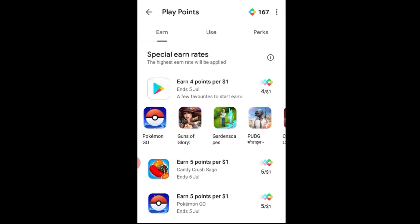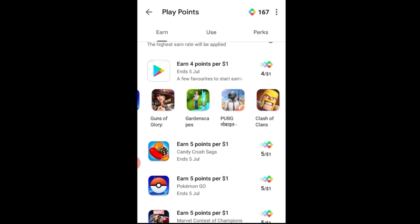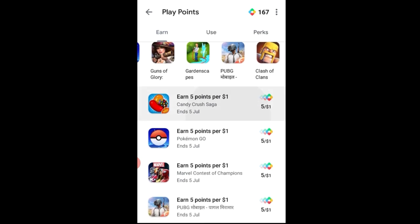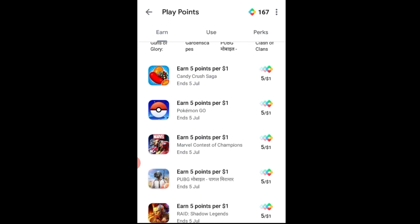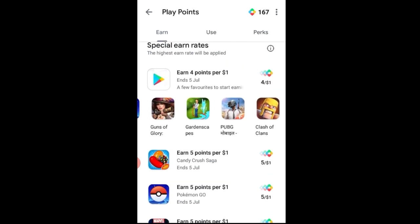For 4 points per $1: Candy Crush Saga, Pokémon Go, Guns of Glory, PUBG Mobile, and Clash of Clans. For 5 points per $1: Candy Crush Saga, Pokémon Go, Marble, Contest of Champions, PUBG Mobile, and Raid. These are the special offers available now on the Google Play Points page.